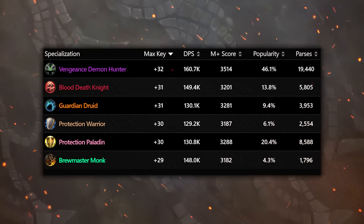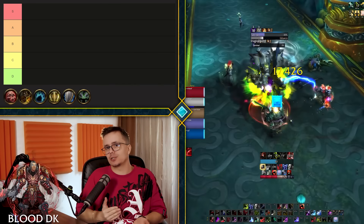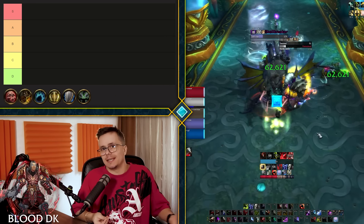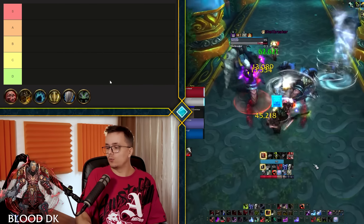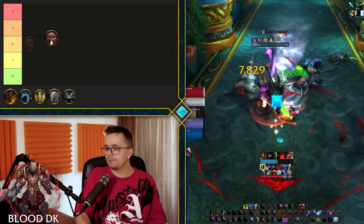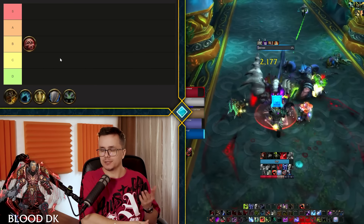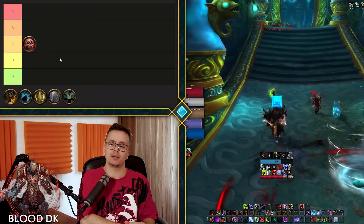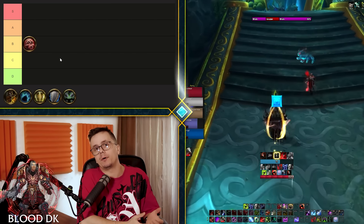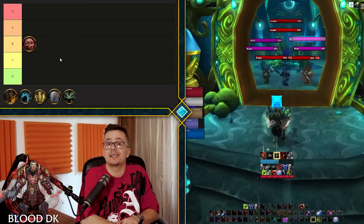So realistically, Blood Death Knight is not that bad, but there has to be a difference between specs so you don't just see all of them in S tier or A tier — that makes the video boring. I'll put Blood Death Knight around B tier. Over the course of the season and certain dungeons, Blood Death Knight can go up and down in the rankings depending on what dungeon you do and what party composition you have, because in some dungeons it could be A tier and in some it could be C tier.